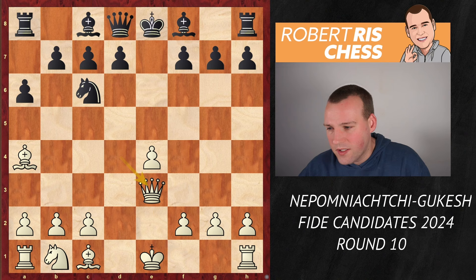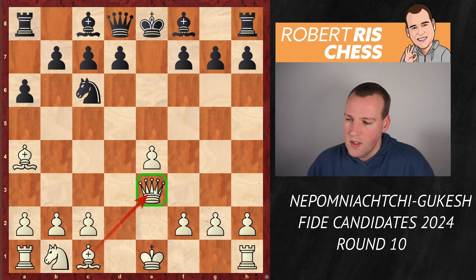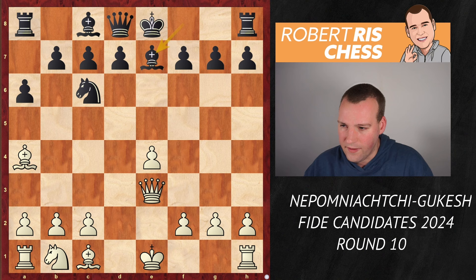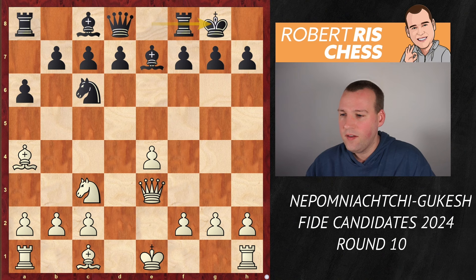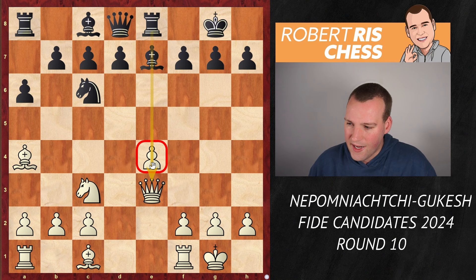White played the queen to e3. This may look strange because normally you don't want to stand in the way of your dark-squared bishop, but probably that is just temporarily — it's clear the queen will move very soon as well. There are different ways of playing here for Black. Be7 looks like a pretty solid continuation. White developed its knight to c3, Black castled, and if White would castle now, the idea is to put a rook on e8 very soon and put some pressure against the pawn on e4.